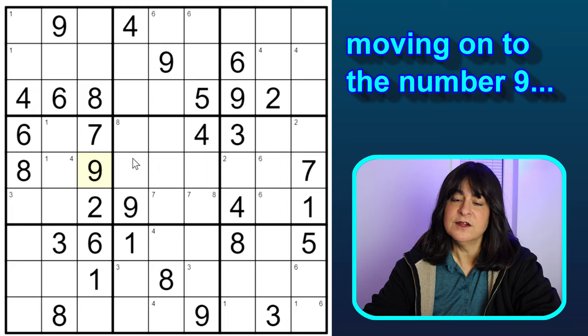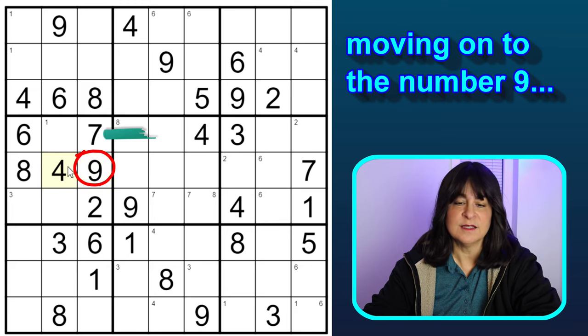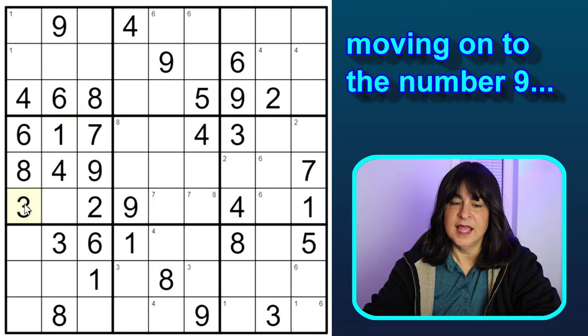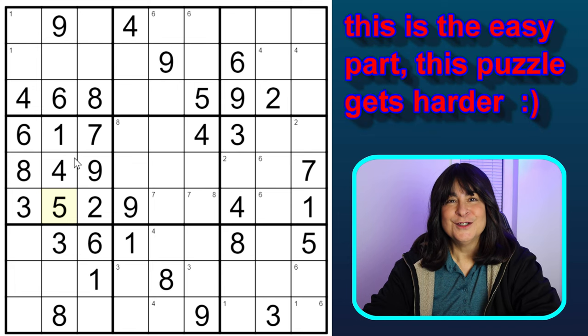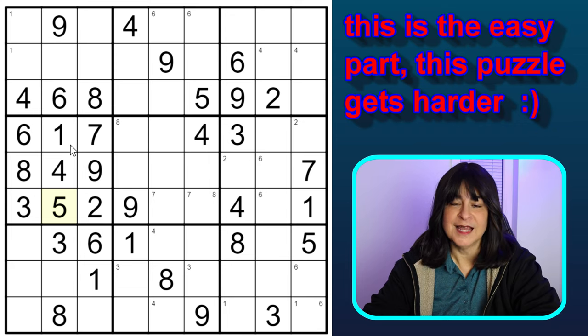Because of the Snyder notation, the 4 was either here or here, but since this cell is a 9, this cell has to be the 1. And then this has to be the 3. Now, what's missing in this block? 1, 2, 3, 4, 5 — the 5 is missing, so this has to be the 5. And block 4 is done. This is pretty standard solving, but Snyder notation isn't going to get me much further. Let's look for some other low-hanging fruit. What's missing in column 2? The 2 and the 7 — let's pencil that in.